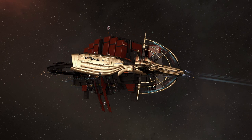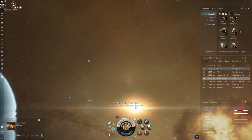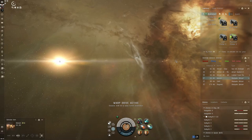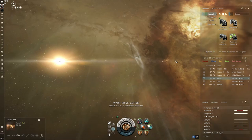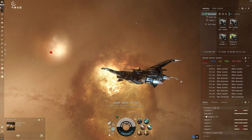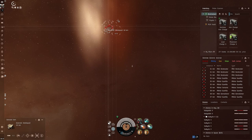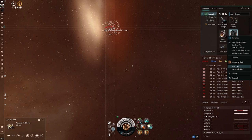After you finish the tutorial, you don't get your hand held anymore — you're on your own. The way I see it, you have four main options, and this is where you need to pick your main path because everything in EVE is skill points. You need skill points for absolutely every single thing, and if you don't have the skill points in certain skills, then you can't do it.